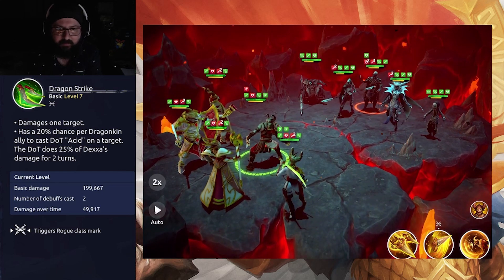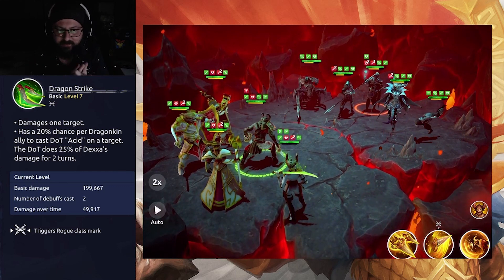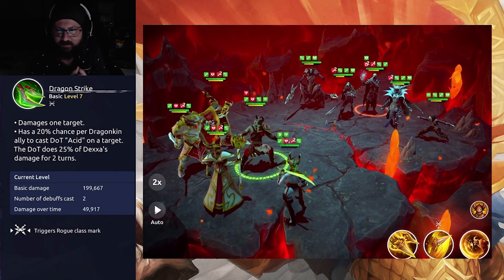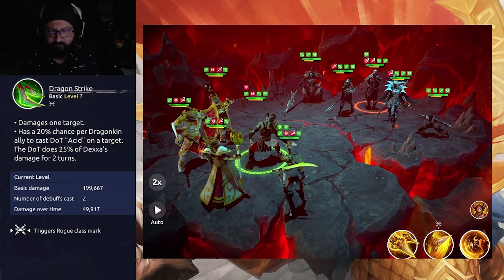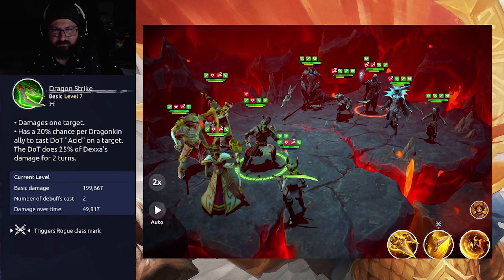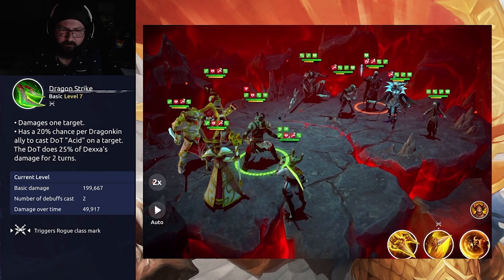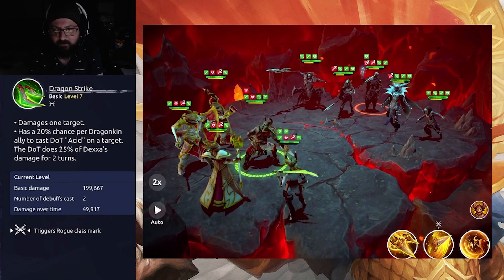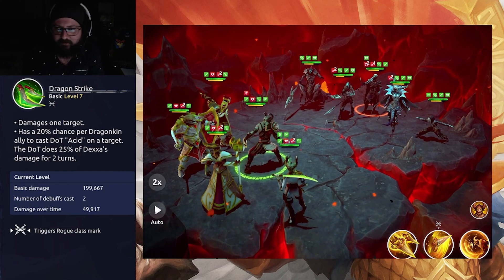What's good and bad about Dragon Strike? I like the new Dot Acid — it could be used well in the future. Acid feels like something that should be part of the Ra Arachne bug kit. I don't like the 20% per Dragonkin ally, because it already limits her to the Dragonkin faction, and even with five Dragonkins, it's just not a strong faction overall. The Dot could do decent damage, but with so many characters that can remove debuffs, it's a very niche thing for right now.